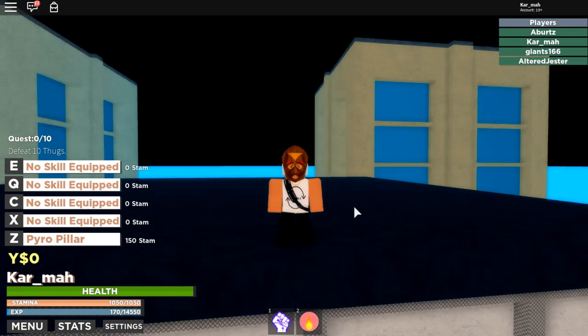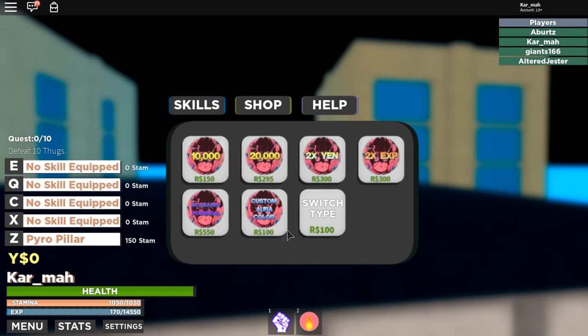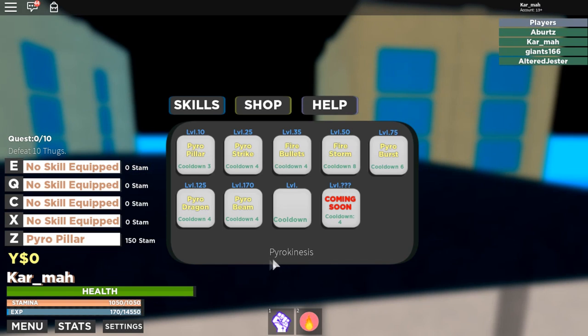Today I'm going to be showcasing pyrokinesis. There are going to be three types — he's made pyrokinesis and I'm going to showcase it to you guys today. There's more that will come out soon, but these are all of them right now. So pyrokinesis — let's equip that. We already have that. Let's get X, C, yeah, there we go — X, C, Q, and E.